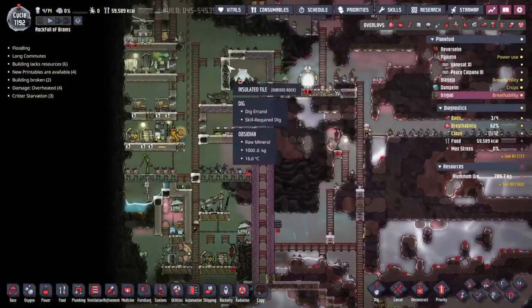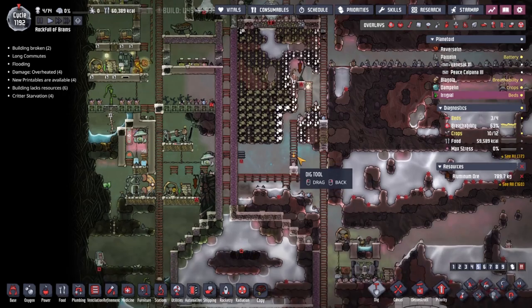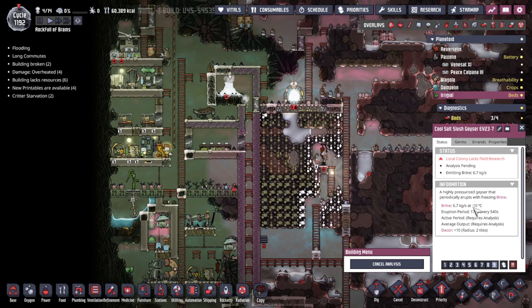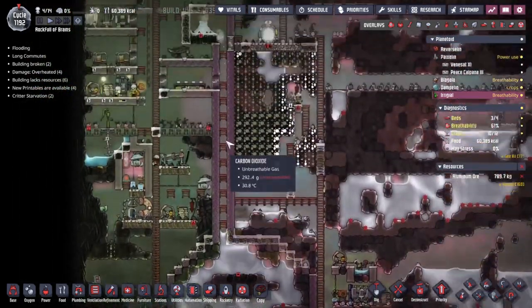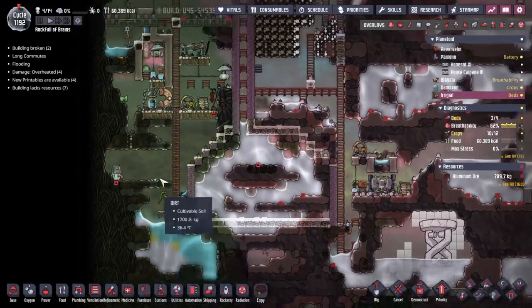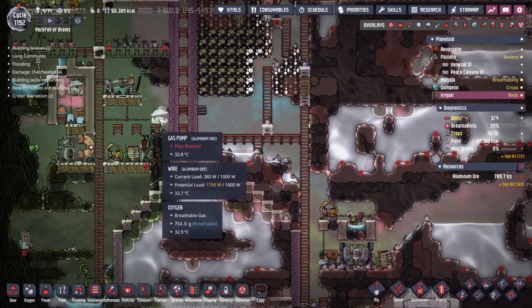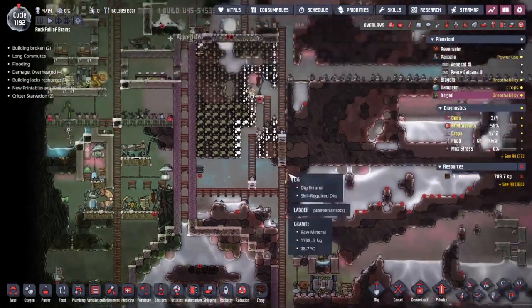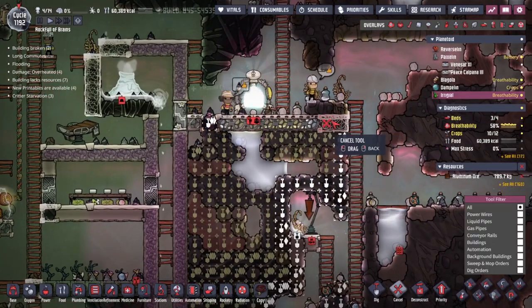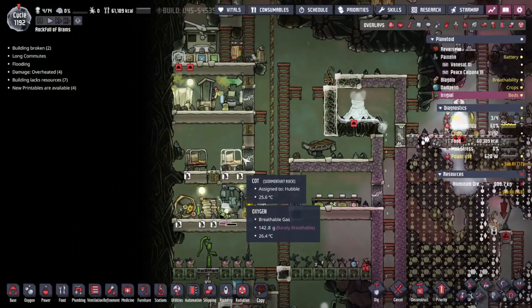We're trying to make ourselves comfortable over here. We've managed to get a little bit of a foothold but it's not what we need. I think we need to clear out this area and start making some nice comfortable bedrooms as the cooling starts to flow. Liquids at minus 10 degrees coming from our cool salt slush geyser should hopefully be able to cool everything down here.